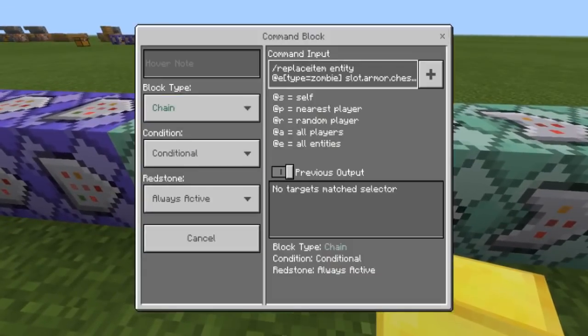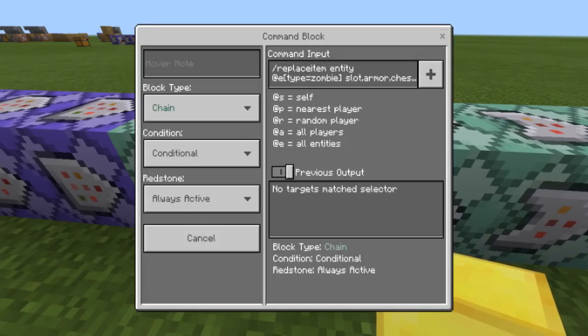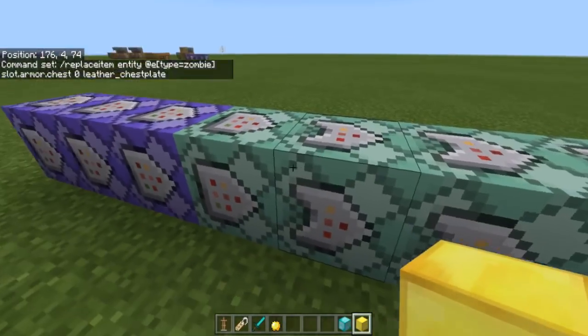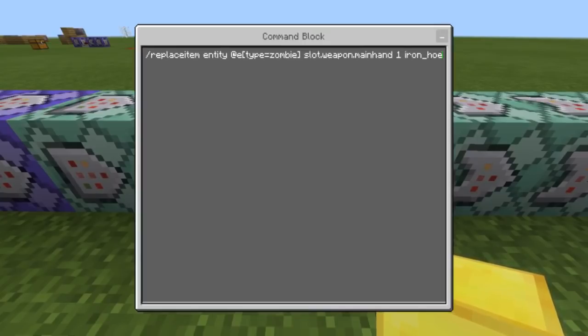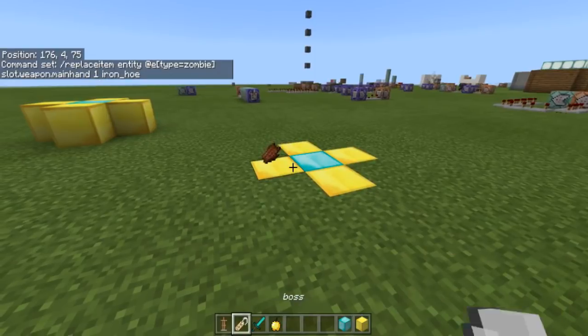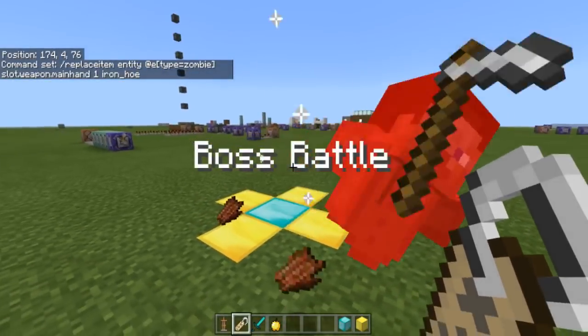After you kill the named boss entity, it's going to replace entity — zombie slot armor chest — leather. You can change that to diamond, gold, whatever you want for your boss. It's completely customizable. Then the next command is replace entity zombie slot, and it gives him an iron hoe. The reason for that is to give a cool reaper effect — so he looks kind of like a reaper.